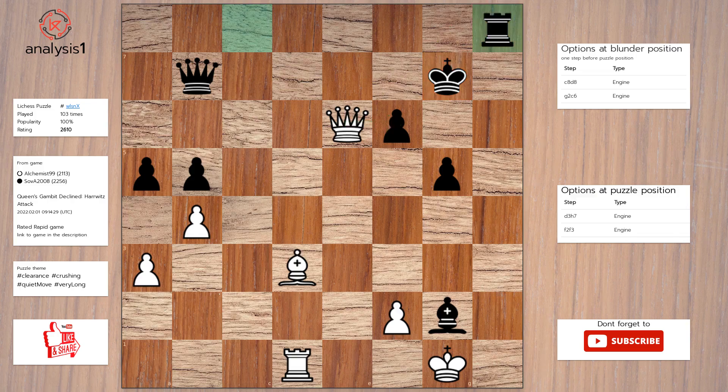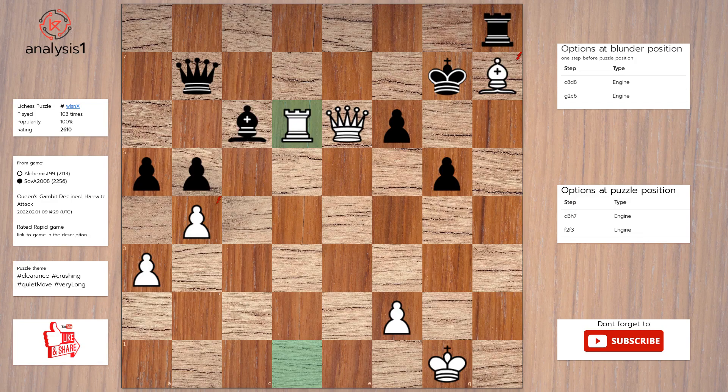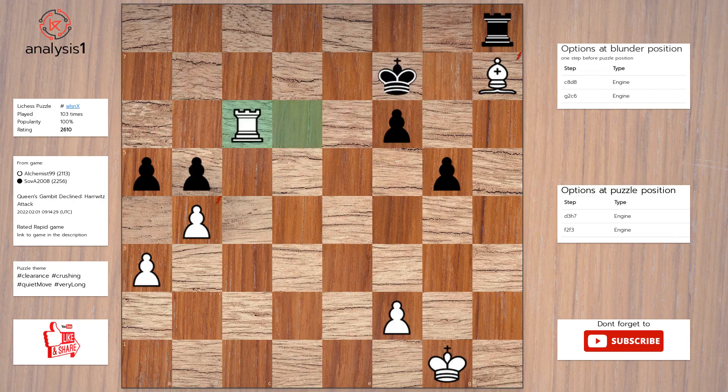The puzzle is solved using: Bishop to h7. Bishop to c6. Rook to d6. Queen to f7. Queen takes queen, check. King takes queen. Rook takes bishop. Pawn takes pawn. Rook to c7, check. King to e6. Pawn takes pawn.